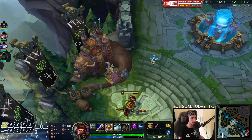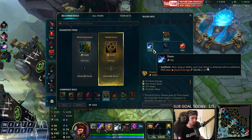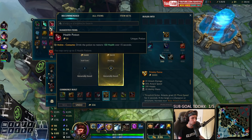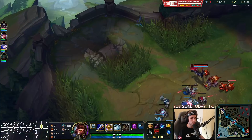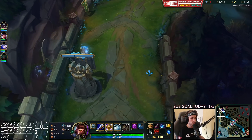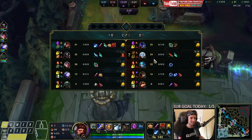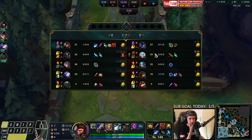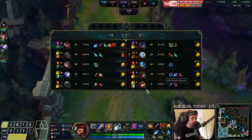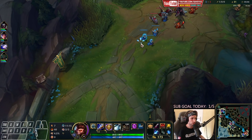For our item, we have two choices: we could go for Defiant, or we could go for Trinity Force. I think for this game specifically I want to go for Trinity Force. The reason is because they don't really have tanks in their comp. If they have a bunch of tanks, you want to go for Defiant sooner. If they have lots of champions who are definitely not building tank, you want to go for Trinity Force. It kind of depends on what they're playing.